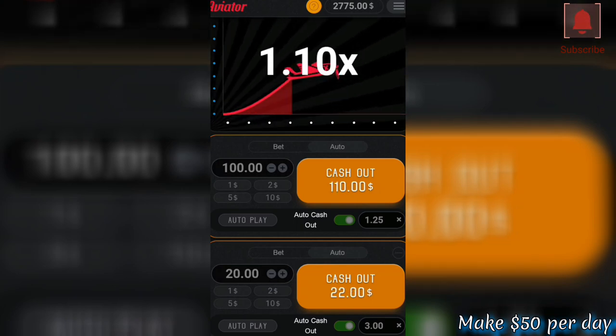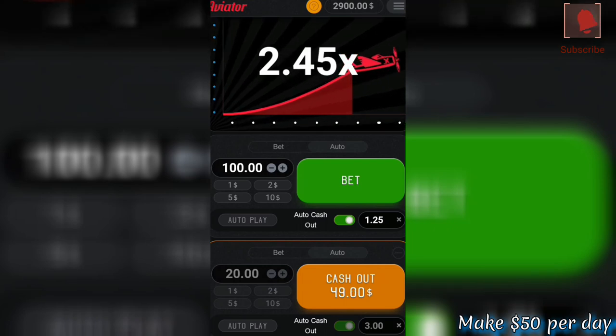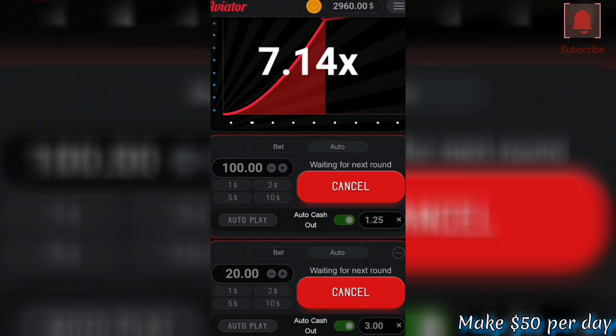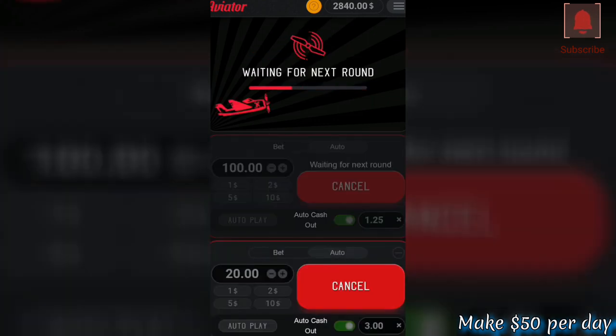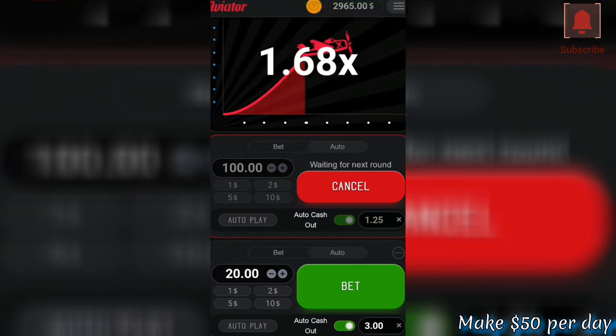As you can see, since we started we have not yet lost a bet, which means we are making some profit. We managed to catch both of them. Remember, I set automatic cash out — you have to set automatic cash out so you don't miss a bet, because if you press later or the Aviator cuts before you press cash out, you'll be safe. Let's wait for the next round. We managed to cash out on the first one and we are waiting for the second one.